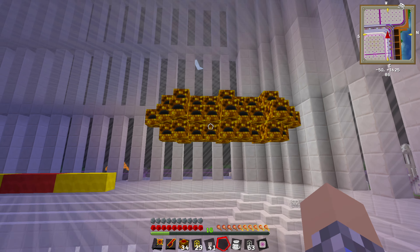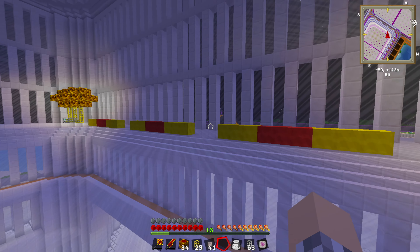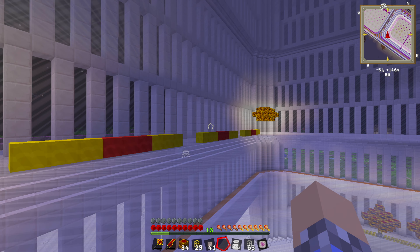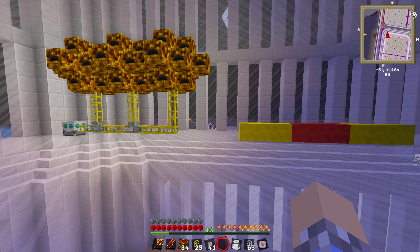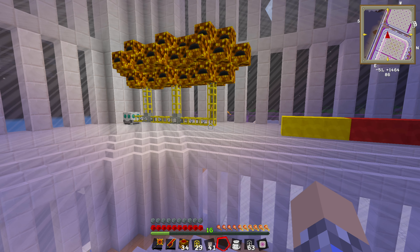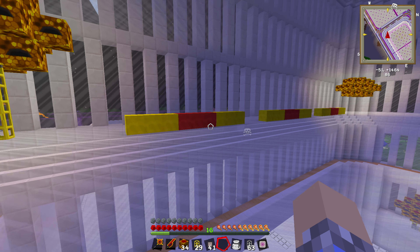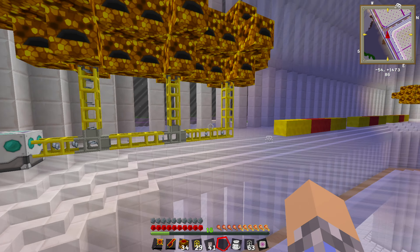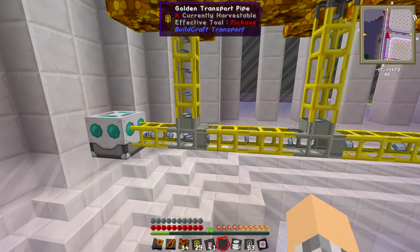It kind of looks like a weird spiky pill — like you try to swallow that and it gets stuck halfway down your esophagus. Anyway, don't swallow pills that look like this, they're probably not good for you. Here's what we've done: we've got banks of three, a bank of three, with a nice gap of one in between. Because remember, once this is assembled, there will be a capper on it — so there's basically just one space in between.